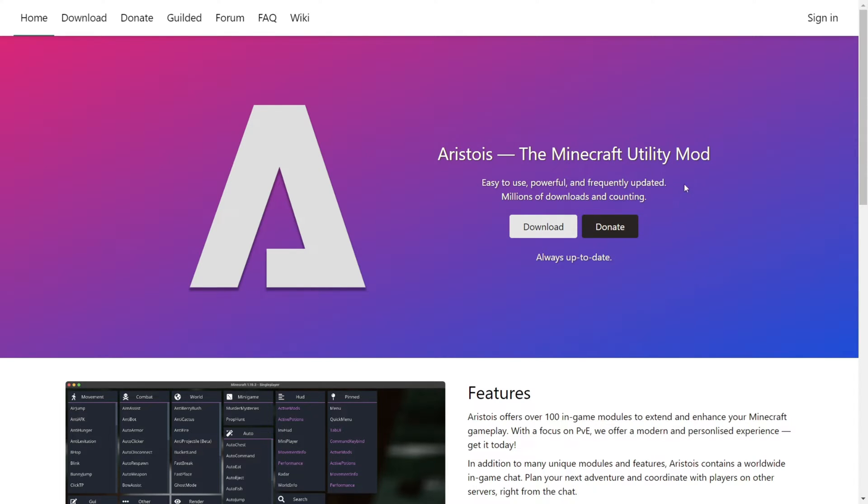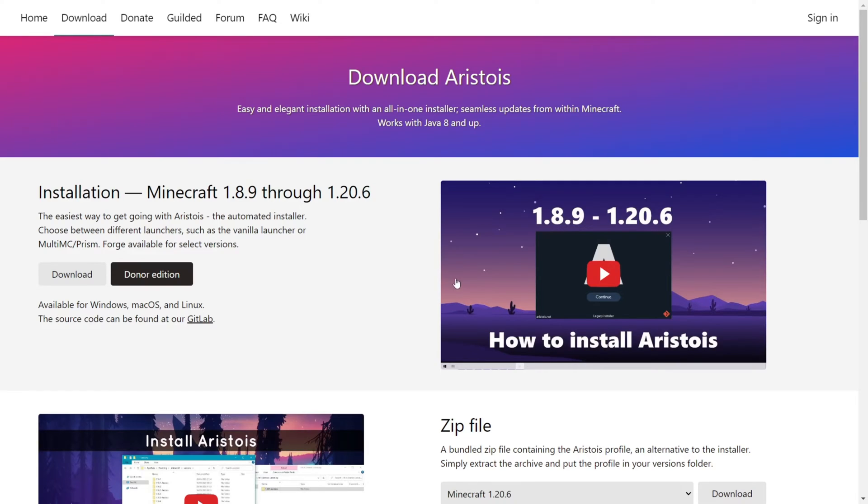This is going to be linked down in the description below, together with my Discord server, and I'd greatly appreciate it if you could join that. You want to click on that white download button over there, then click on the grey download button, and the download will automatically start.